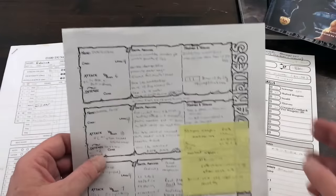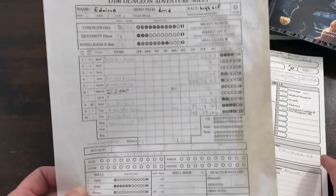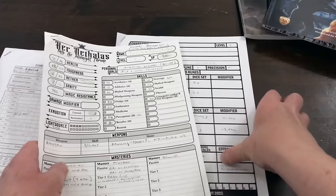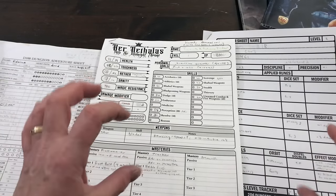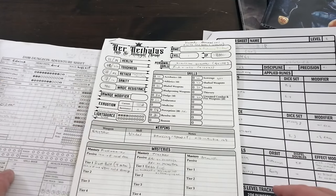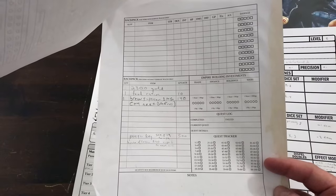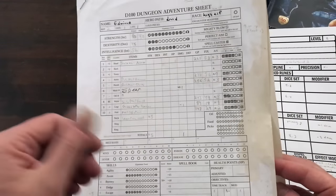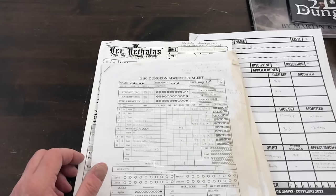I'll pause discussion of Four Against Darkness for a moment to focus on the three games that have a single character. This is the D100 character sheet, this is the Cur Nathalis, and this is 2D6 Dungeon. Even just looking at them, you can get a sense — if we put them in order from most granular to least granular — that very much reflects the feeling of playing the character in the game. This is also tied up to what I'll be talking about later in terms of leveling up.